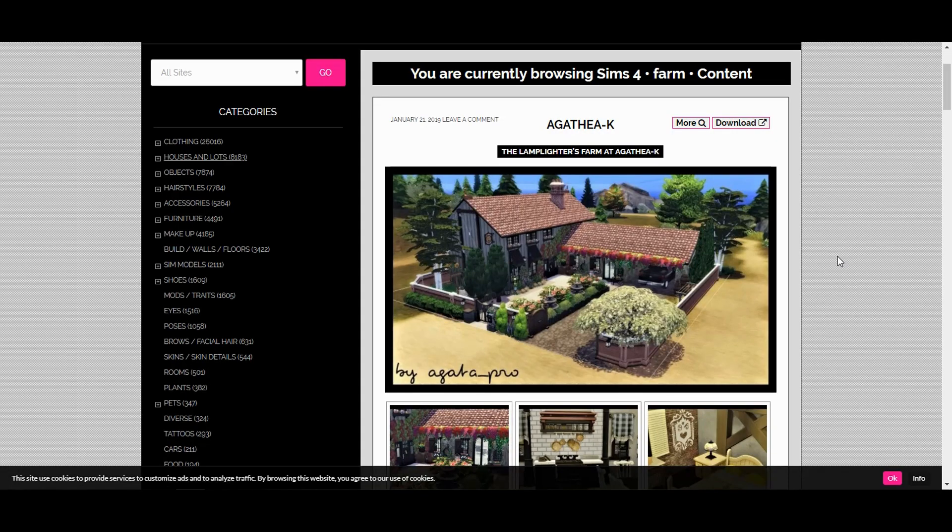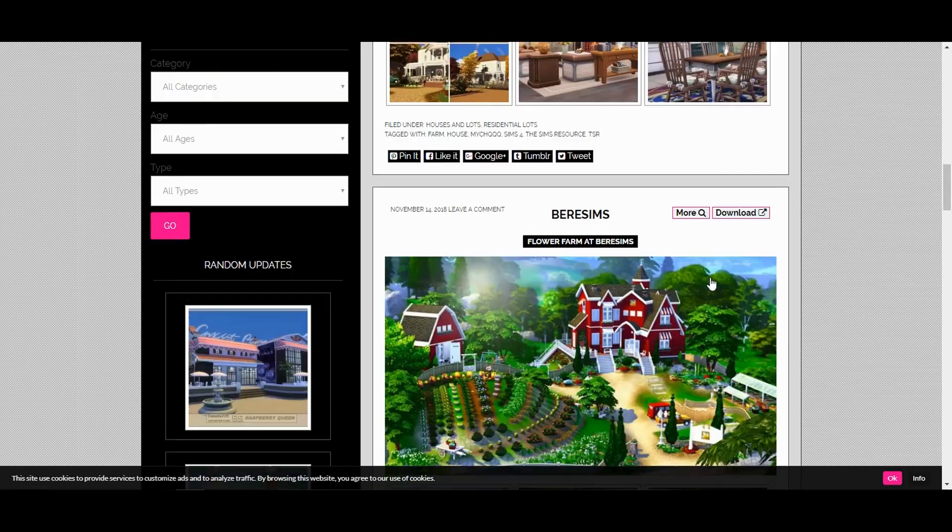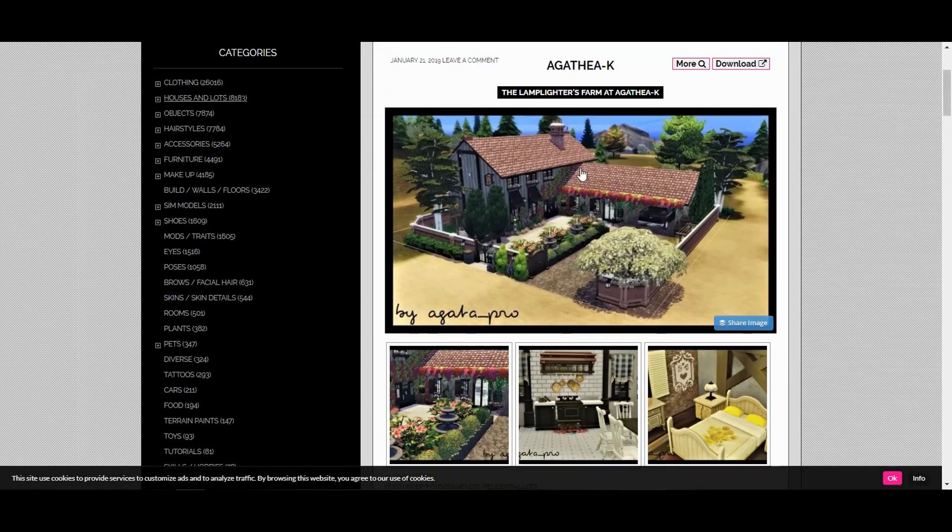Once you have all the functional mods, you need an actual farm lot. Here's Herschel's Farm from The Walking Dead — I recognized it right away and it's beautiful. I really like this one.